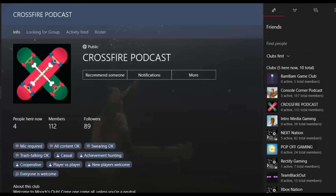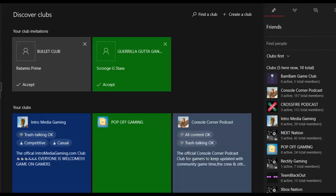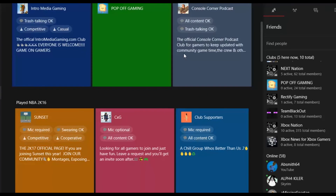Let's go back to clubs. Your clubs are listed right here on the side, right in your friends list — I think that's cool. If you've got Windows 10, download the Xbox Beta App. Type in 'beta' — they have a regular Windows 10 app but don't use that one, get the Windows 10 Beta app and you'll get a lot of these features real quick.